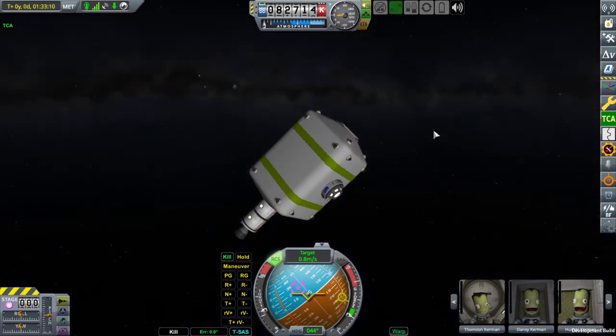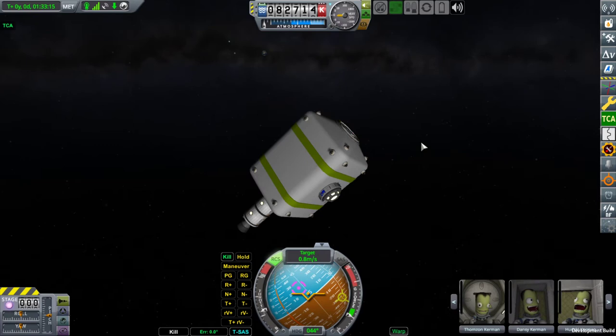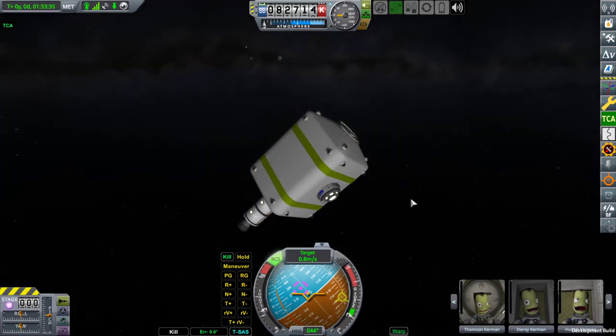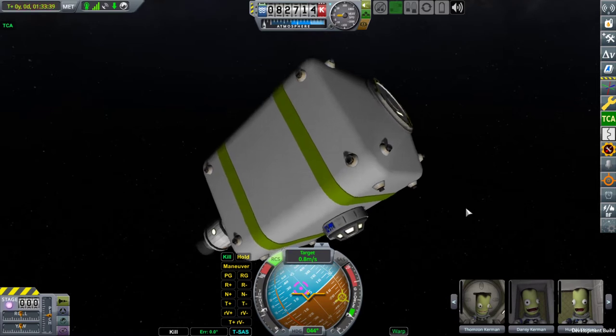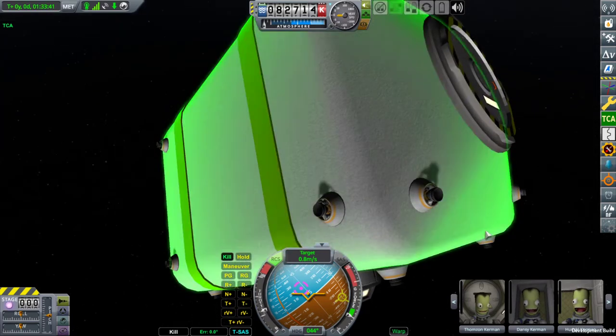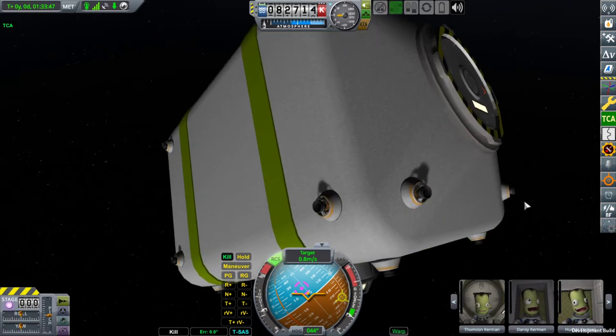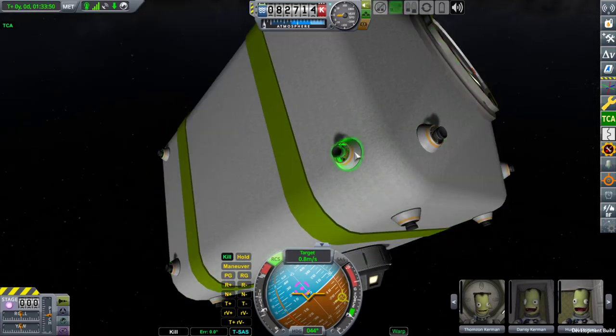What it allows you to do now is to build ships like this cargo here with only maneuver thrusters - a thing that is controlled purely by rotation and translation keyboard controls or by autopilot. No orbital maneuvering, just a point and fire thing. This one is quite big, it weighs over 700 tons and has maneuver thrusters - RCS thrusters, actually.